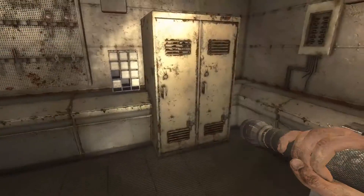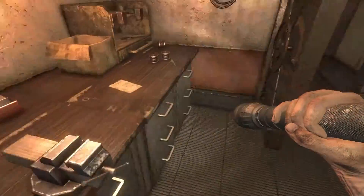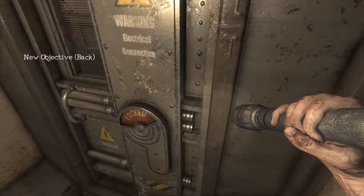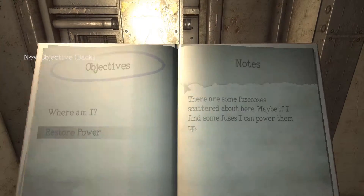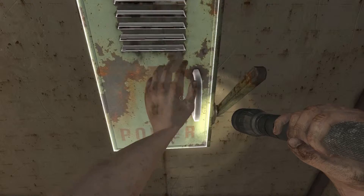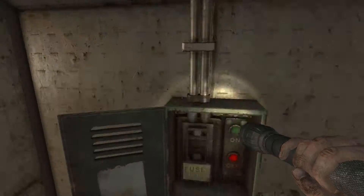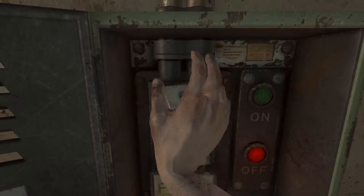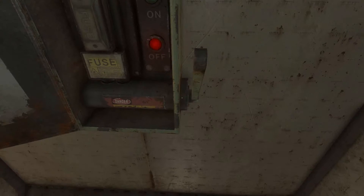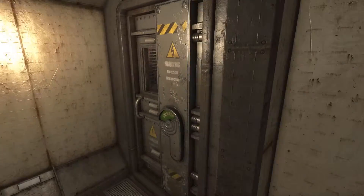Okay, so first of all we have to find a way to get out, and then we have to find all of the equipment that we can use to unlock that way. New objective - store power. There are some fuse boxes scattered about here. Well, they got fuse earlier, so I guess. Oh, perfect. The sensitivity is not my friend. Oh perfect, let's get going.